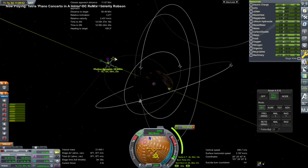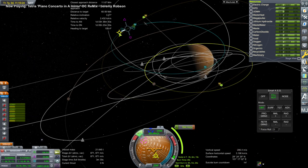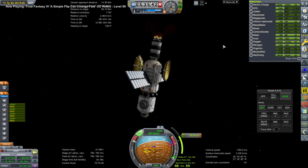It looked a little bit tight. You can see the burn to get into Phobos orbit takes about 800 meters per second, and that's all we've got, and then we have to do a correction before that. So it did not have enough Delta V, but I decided that maybe it'd have a chance if we correct some inclination first and get the periapsis to a better location on Phobos' orbit.